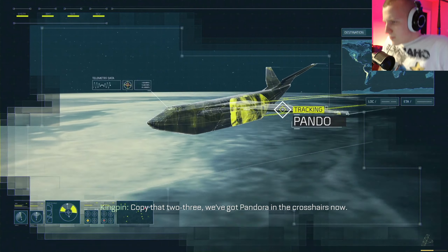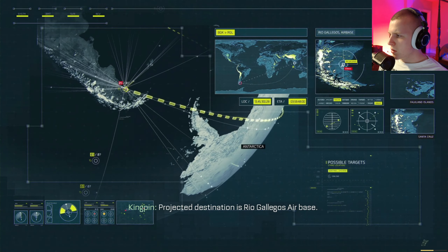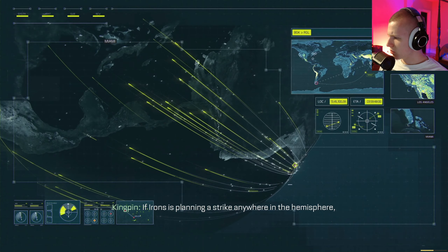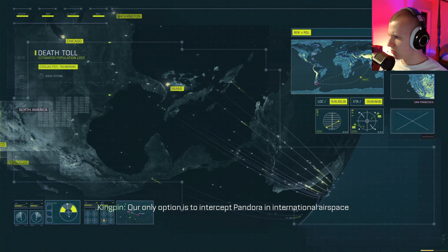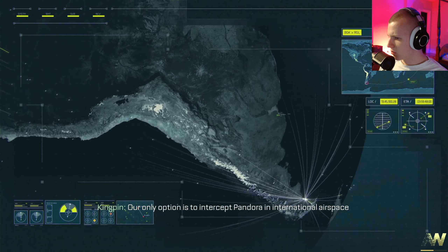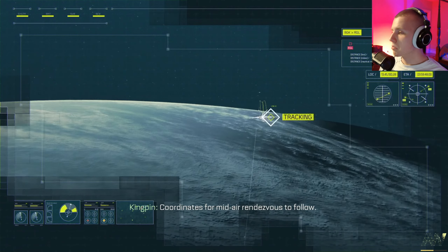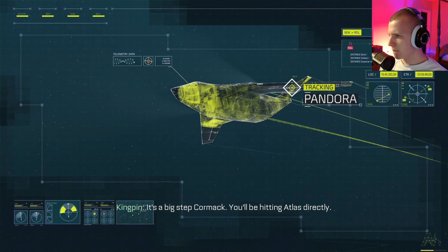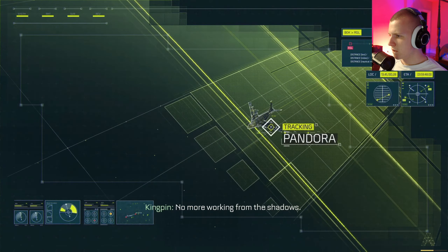Copy that, 2-3. We've got Pandora in the crosshairs now. Protected destination is Rio Gaia Gosser base. If Irons is planning to strike anywhere in the hemisphere, this would represent an ideal staging point. Our only option is to intercept Pandora in international airspace and force a controlled landing. Coordinates for midair rendezvous to follow. I've got a team suiting up now. It's a big step, Cormac — you'll be hitting Atlas directly. No more working from the shadows.